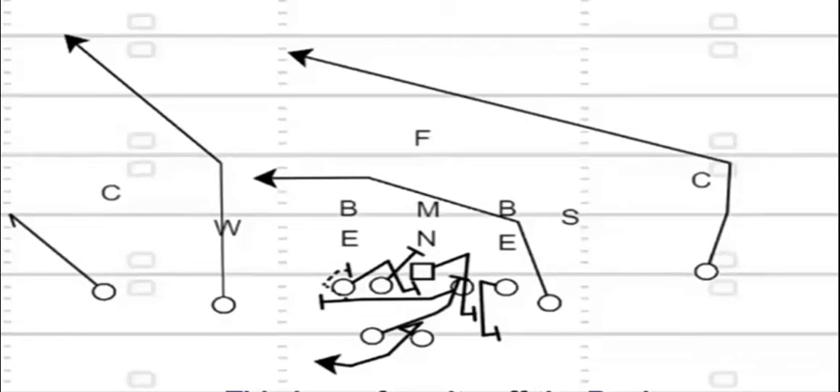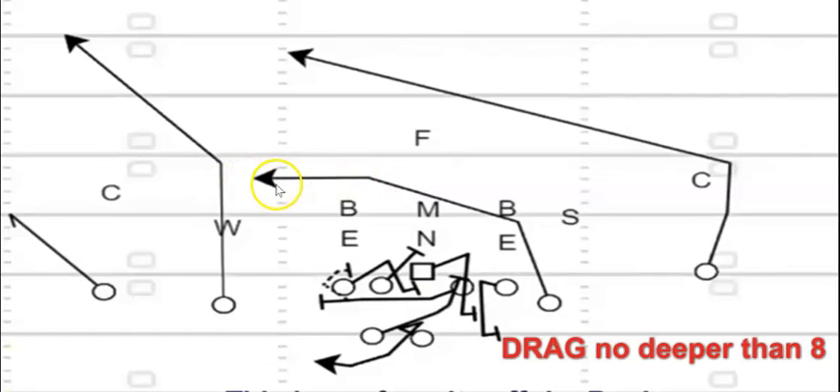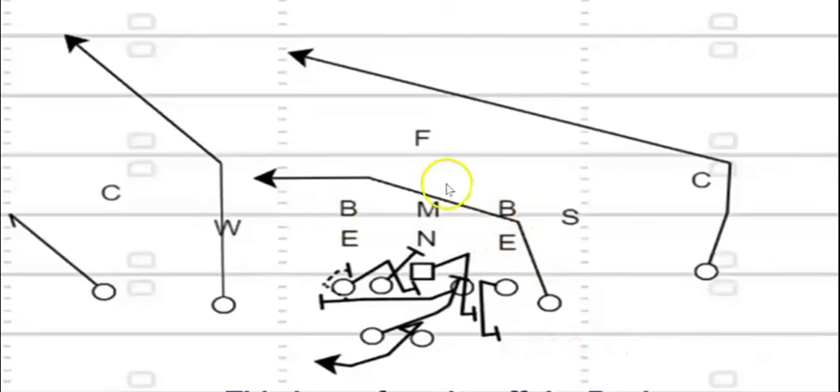In practice we put a cone or a towel out there — a landmark for him to work through that 22 mark and find that hole. On the backside, the H, the tight wing, is going to run kind of like an old-school drag. You can have him come across the best way he can, but work to a level about five or six yards — and that's where you get the idea of having two flat receivers.